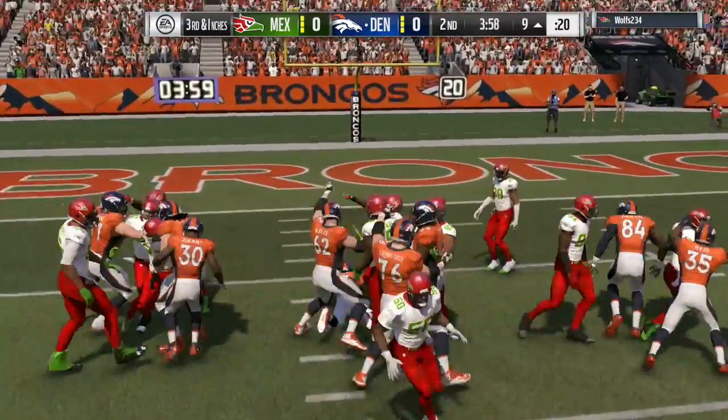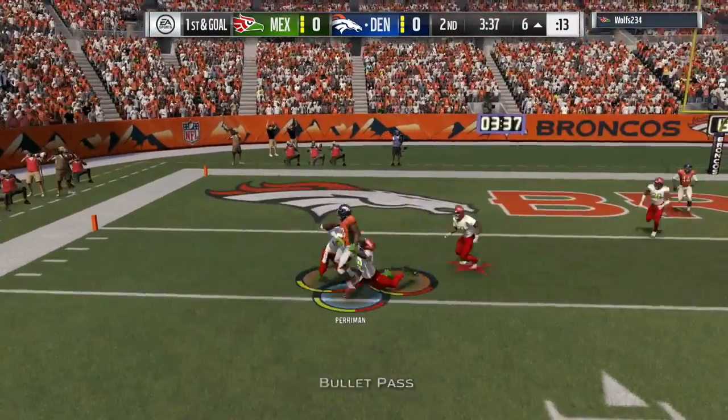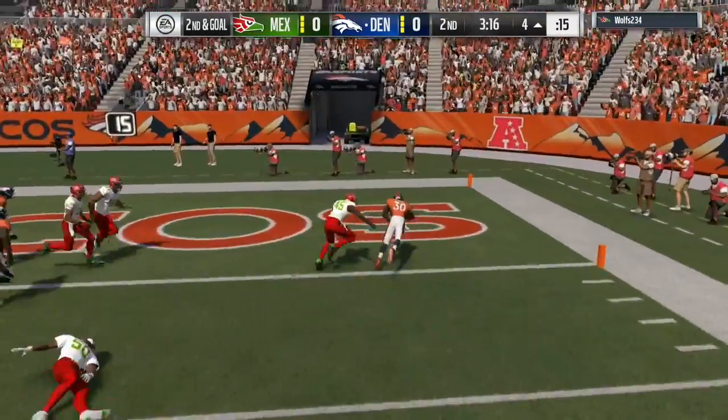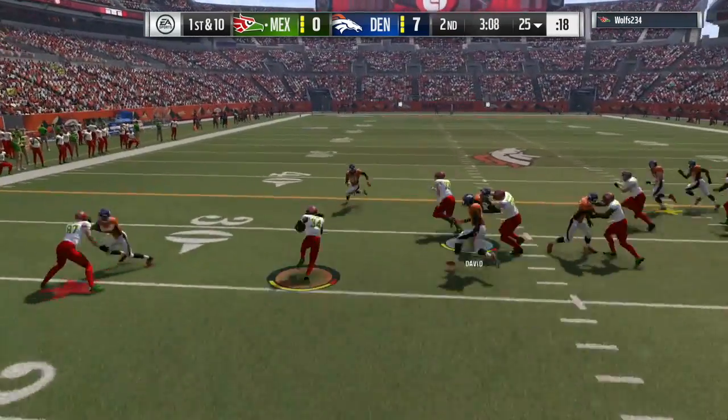Right here I throw it to my bronze running back to get near the first down, and my quarterback QB sneaks into the end zone. Short pass to Brashad Perriman gets me all the way down to the 4, and right here I'm able to get the touchdown. Beautiful blocking by my team — go up 6-0 with my bronze running back.